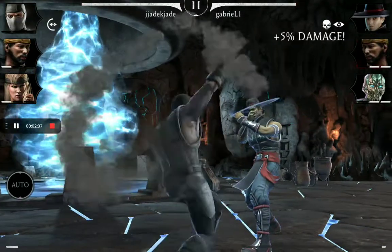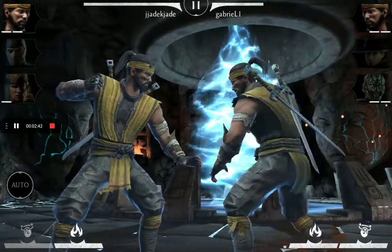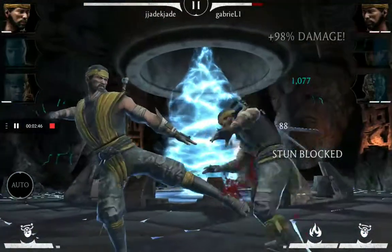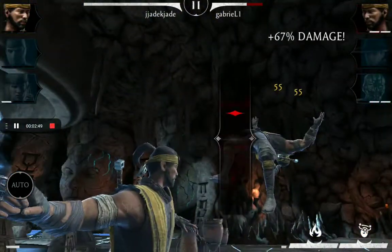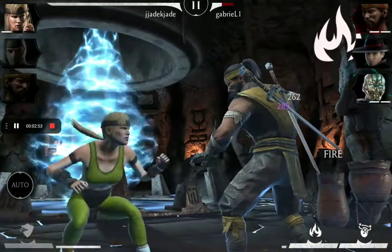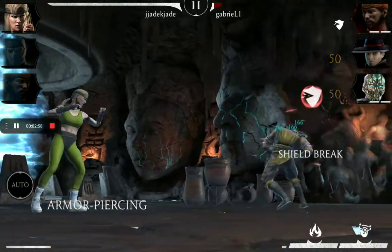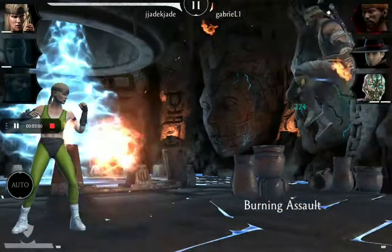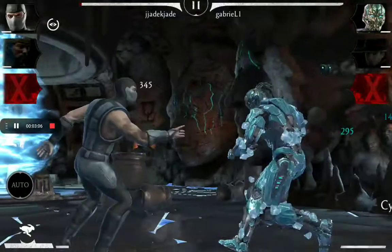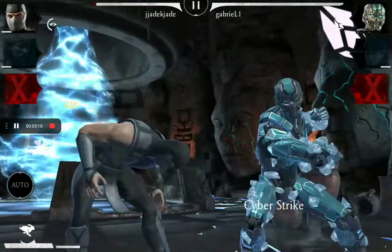I want to see Hanzo Hasashi beating him — look, Hanzo Hasashi is melting! Shonaka holds the entire team while doing a special one. That tri-bomb is pretty powerful — even I have Sub-Zero's tri-bomb. That is so freaking dangerous.